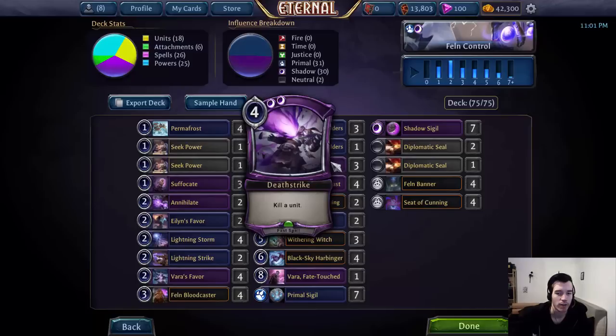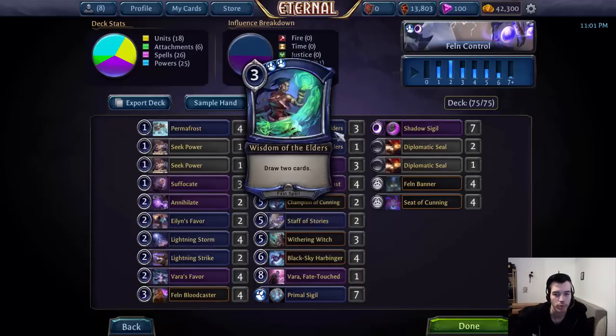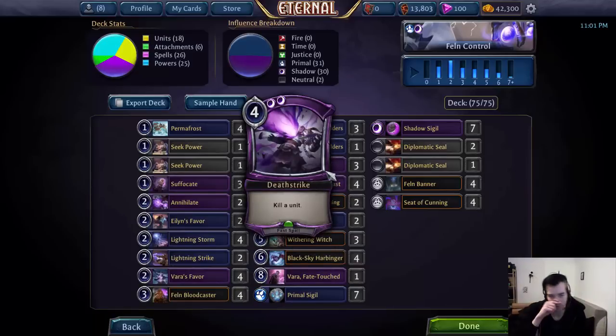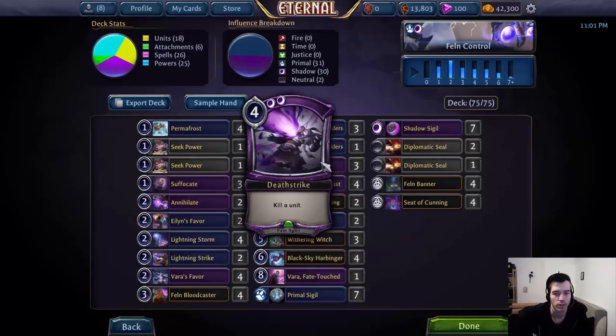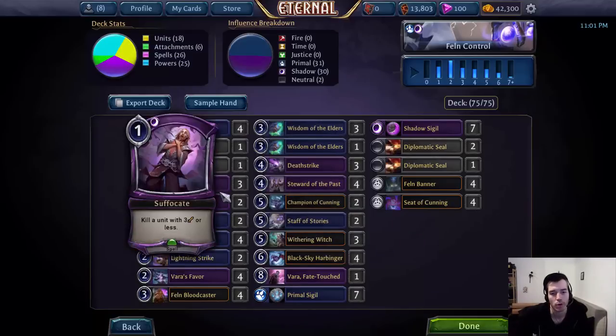So 3 is the maximum. If you ever have two-Death-Strike hands it's really painful, because you usually need to be able to do multiple things in a turn — like play a unit and a removal, or a card draw spell and a removal — and Death Strike doesn't let you do that. But it is necessary, especially for cards like Champion of Glory that are bigger than 3 strength, and Ikaria, which we otherwise have no good way of dealing with. If those cards didn't exist I would probably run 2 at best and just run more Annihilate.